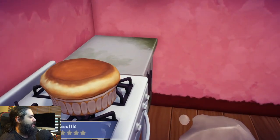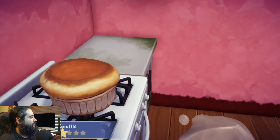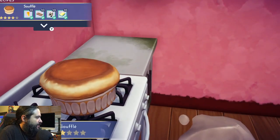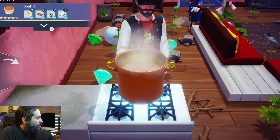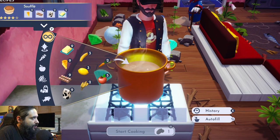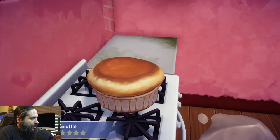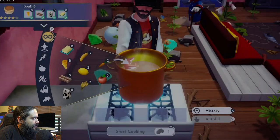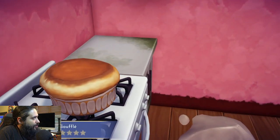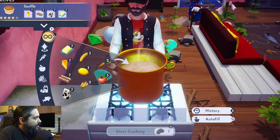You knock out Dreamlight missions or quests by cooking — you have to cook a certain amount of recipes for those. I think I already have like ten soufflés done just in this time. If you don't have the recipe yet, it requires four ingredients from the back of Remy's shop: cheese, eggs, milk, and butter. Unlock Remy's restaurant, upgrade it once, and you'll have the table and the soufflé ingredients available.